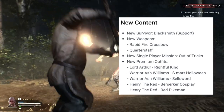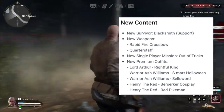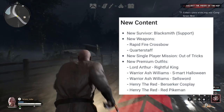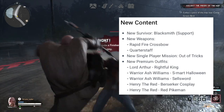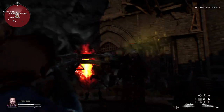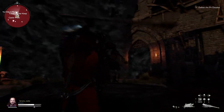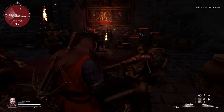The new survivor is the Blacksmith, which is a support class. It's got a lot of health — I think it's 1300 it goes up to. We've also got some new weapons: a rapid fire crossbow and a quarterstaff. The rapid fire crossbow is just about okay — I'm terrible with ranged weapons anyway — but it does shoot five bolts quite quickly. It's definitely better than the other crossbows; I'm just assuming the damage is lower but I haven't really tested it.